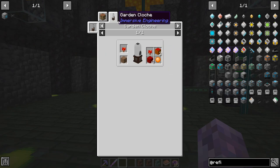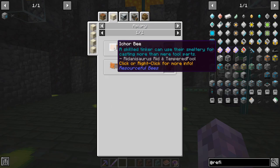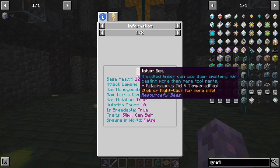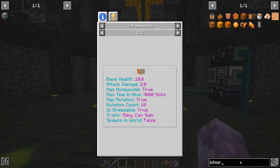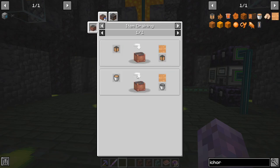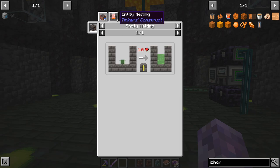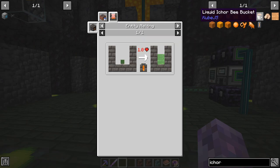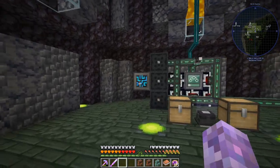Looking at ichor — there's ichor honeycomb and ichor bee. 'A skilled tinkerer can use this smeltery for casting more than mere tool parts.' There's liquid ichor bee, liquid slimy bee and blood... liquid slimy bee is a slimy bee — okay that's rough. We might want a bit of that.